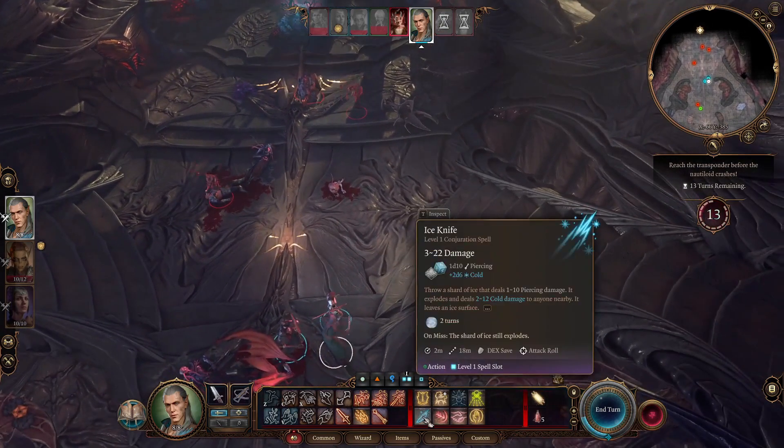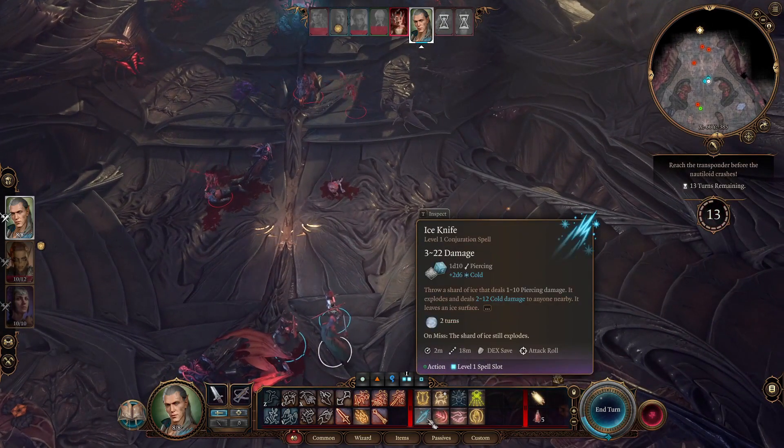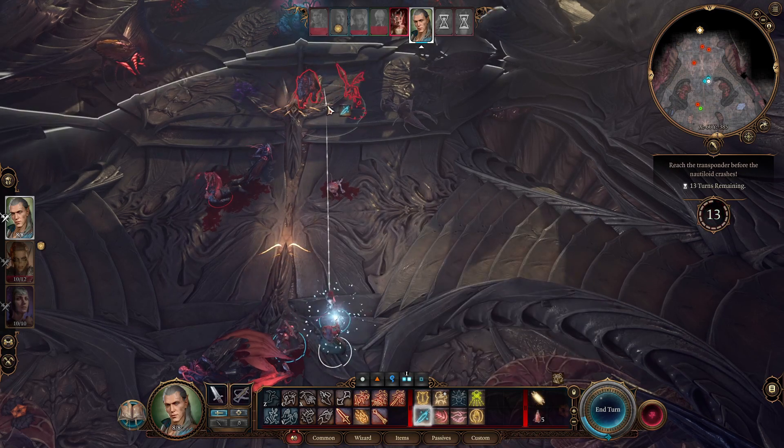Since these two are pretty close together, I'm actually gonna use this ice knife here. It throws a shard of ice that deals 1 to 10 piercing damage, then explodes and deals 2 to 12 cold damage to anyone nearby. I would say that's probably the best spell I've used.